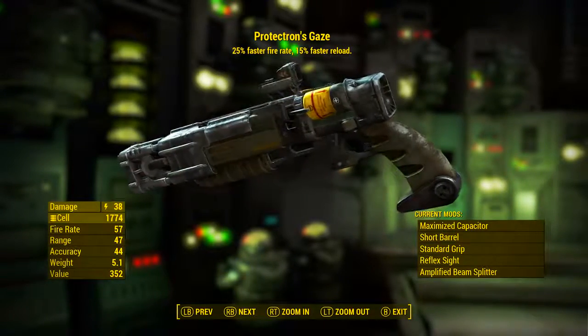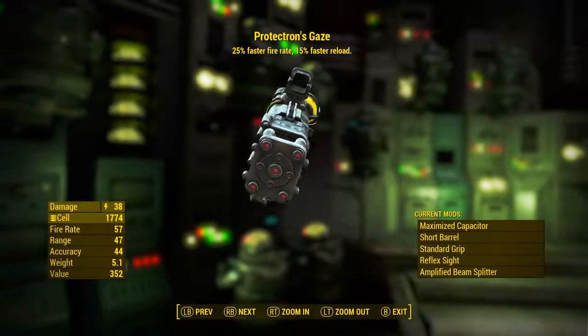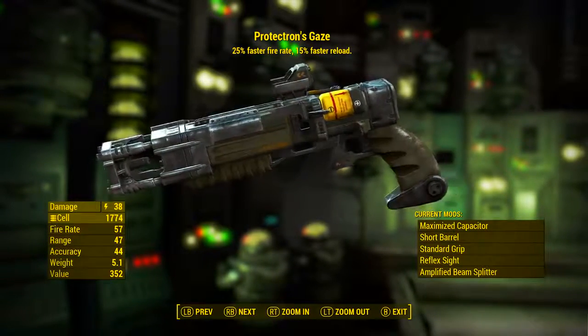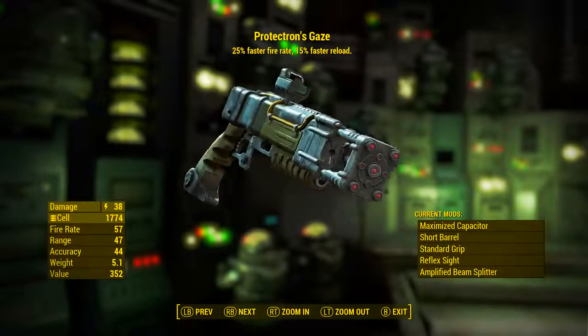Before we go ahead and mod it out, I would like to explain that Protectron's Gaze actually has some lore in the Fallout universe. In that lore, Protectron's Gaze was a laser pistol with a shotgun-like beam.